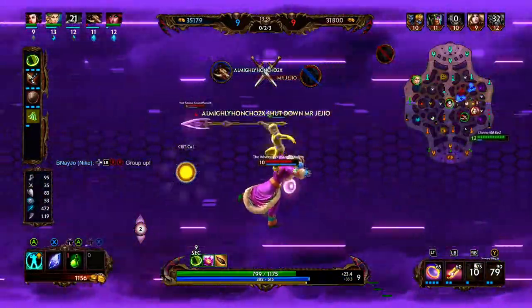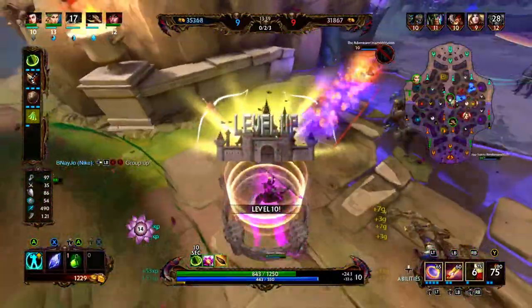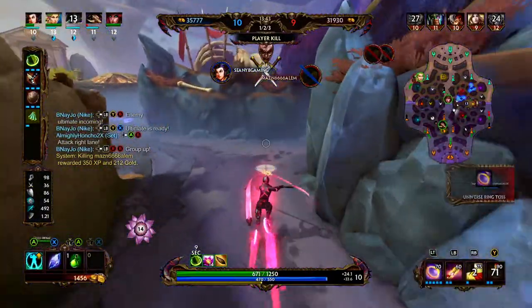We do a little bit of setup on Agni. Persephone does a ton of damage and then he dashes backwards. Minions are able to get him.